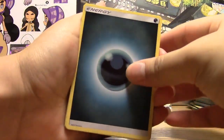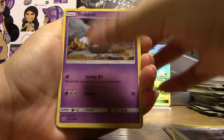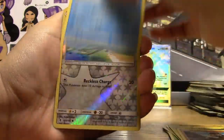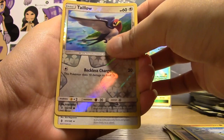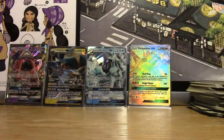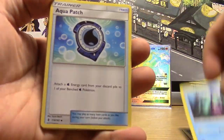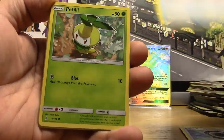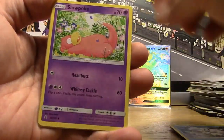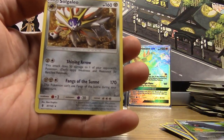Pack twenty-two: Darkness Energy, Glalie, Weepinbell, Altar of the Moon, Shroomish, Machop, Alolan Geodude, Mudbray, Alolan Sandshrew, Reverse Tapu, and a Regular Rare Talonflame. Pack twenty-three: Unlisted Leaf Energy, Marnie, Aqua Patch, Enhanced Hammer, Petilil, Beldum, Alolan Vulpix, Slowpoke, Machop, Reverse Beldum, and the Rare is a Regular Rare Solgaleo.